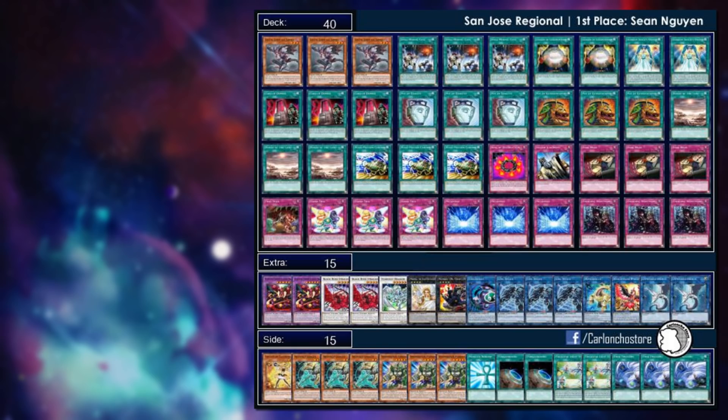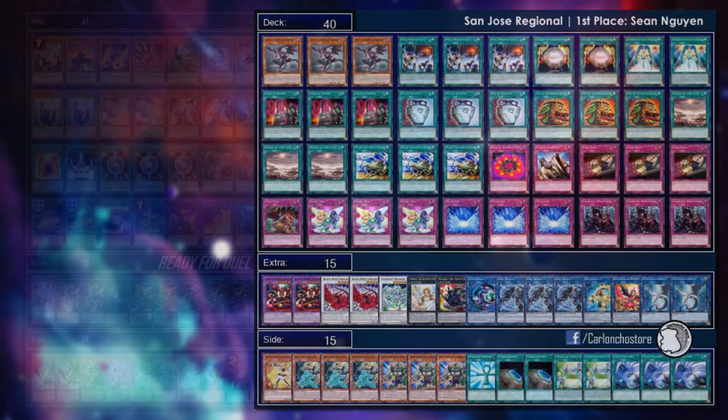The San Jose Regionals first place — this is the first and only time I've seen the Mystic Mine Burn variant topping and winning a particular tournament. From all the tournaments, regionals, and nationals I've seen from this past weekend, I didn't see any burn variant in the top cut otherwise. The problem is that good top tier lists like Sky Strikers are just main decking Mystic Mine anyway.